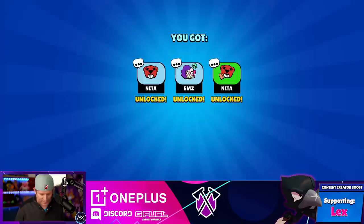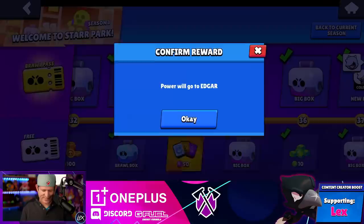Let's get some pin packs though. Two Nita pins in one pack. I got an angry M's pin though — I love the angry pins, they're the best. So we've got Edgar. Now we need to max him out so that we can go into battle, because we don't go play with no level one Edgar.